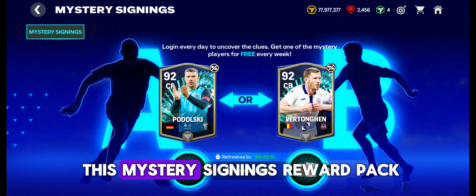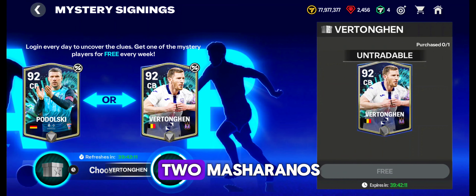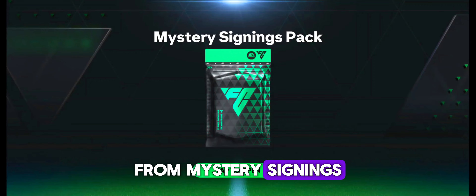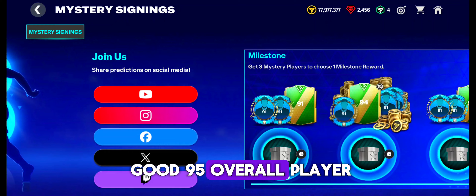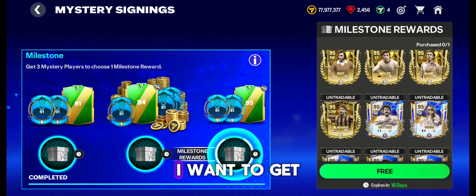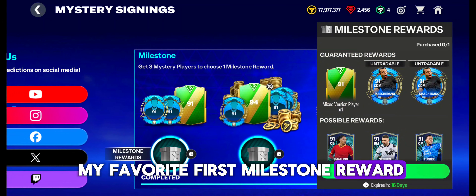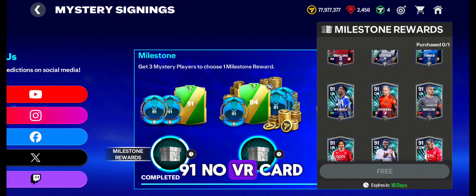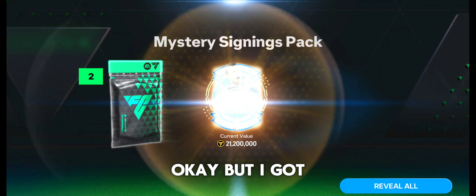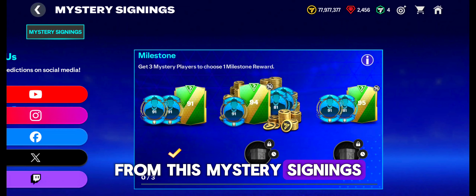Also don't forget to claim this mystery signings reward pack. Today we can get a chance to claim 2 Mascheranos from mystery signings. If you want a good 95 overall player, go for the third milestone reward. I chose my favorite first milestone reward to get more Mascheranos and got a decent 91 no VR card — his price is 3 million coins — but I got 2 Mascheranos, which is a big thing. Comment down your milestone reward from mystery signings.